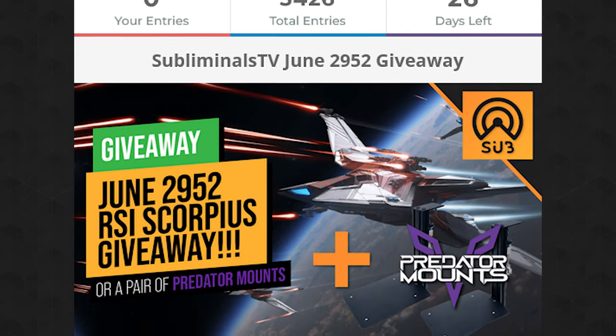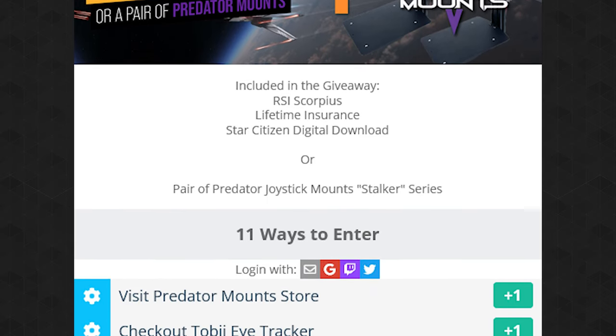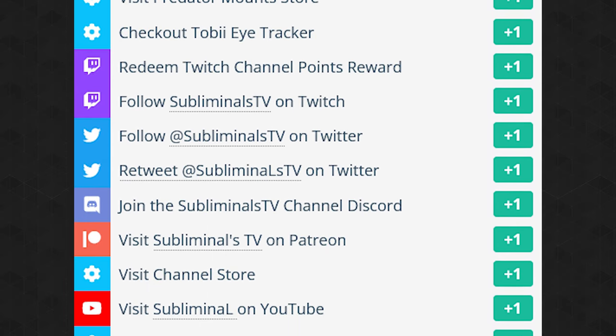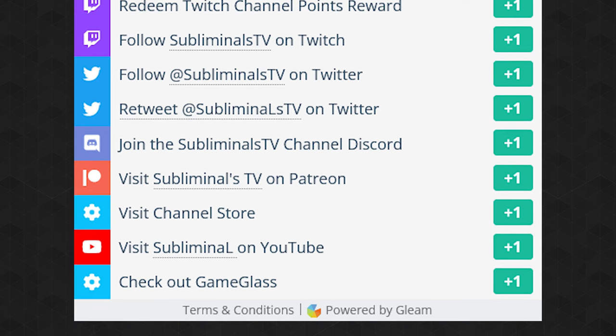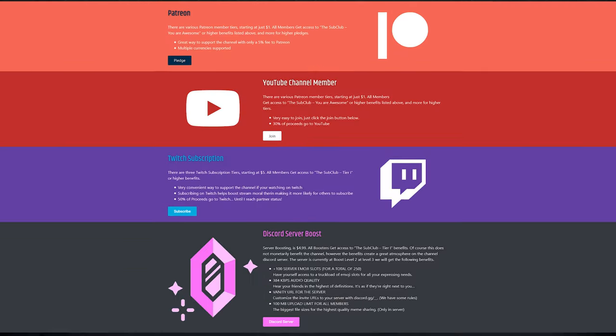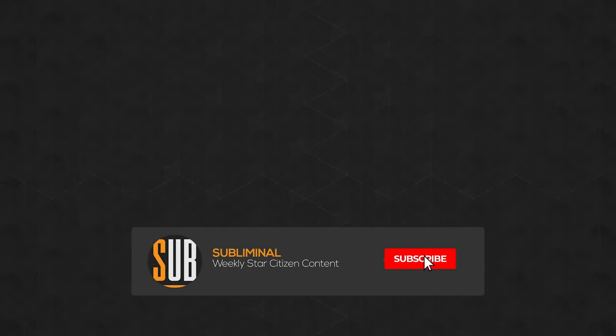This month's ship giveaway is the RSI Scorpius and a pair of Predator joystick mounts. There are 11 ways to enter, each giving you more points and a greater chance to win. Visit subliminal.gg/giveaway to enter. If you enjoy the channel, there are many ways to support it, from free options like Prime Gaming subscriptions to sub club subscriptions and merch. Head over to subliminal.gg to learn how. Until next time, citizens — I'll see you in the verse.